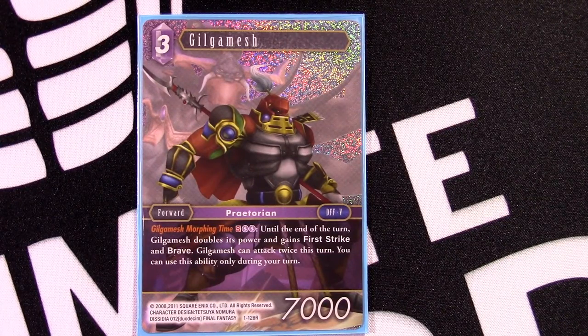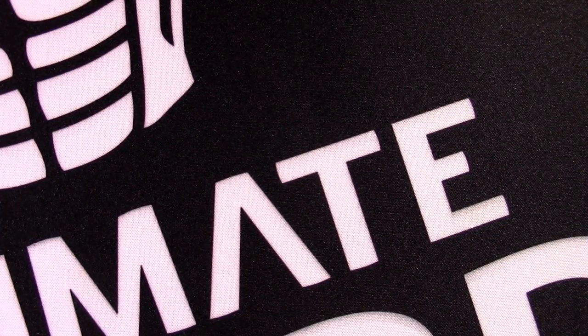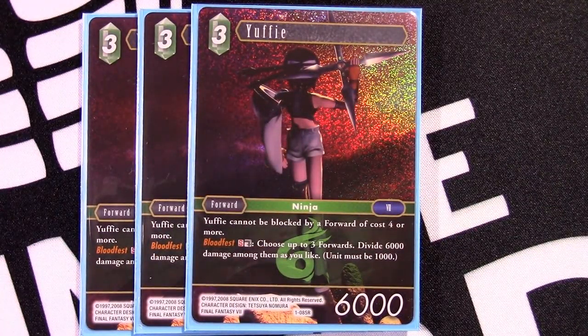Moving into our three-drops: we have a one-of Morphing Time Gilgamesh. I can't stress enough — you want six Gilgamesh in the deck. I just didn't have another starter Gilgamesh since I gave them away in the giveaway. The main point is Strongest Sword, but Divider is very strong too, so you could go a three-three split. Morphing Time gives double attack and first strike, becoming a 14k, but more and more I get hurt by Leviathan and Odin with this card. If you're in a removal-heavy meta with Rindhilders and Odins, I'm leaning towards playing the other Gilgamesh instead.